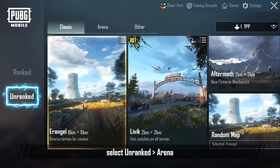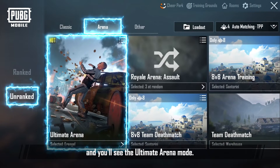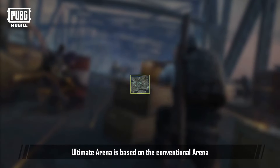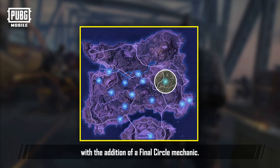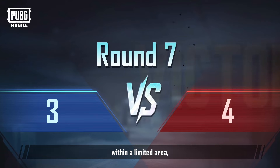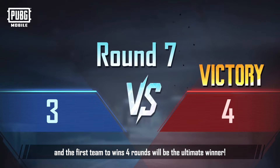After entering the game, select Unranked Arena and you'll see the Ultimate Arena mode. Choose between two maps, Erangel or Livik. Ultimate Arena is based on the conventional arena, with the addition of a final circle mechanic. Players from both sides will undergo seven rounds back-to-back within a limited area, and the first team to win four rounds will be the ultimate winner.